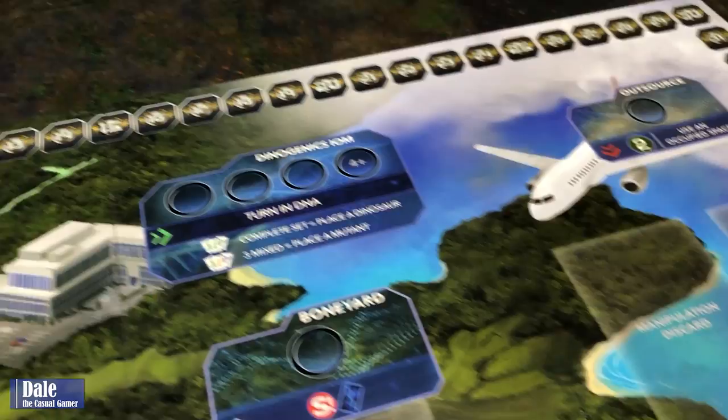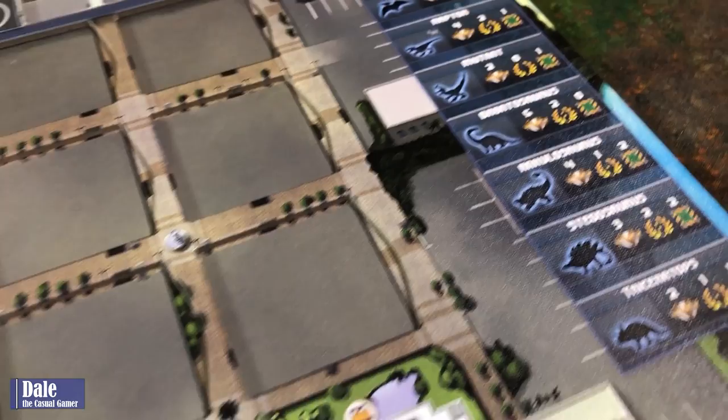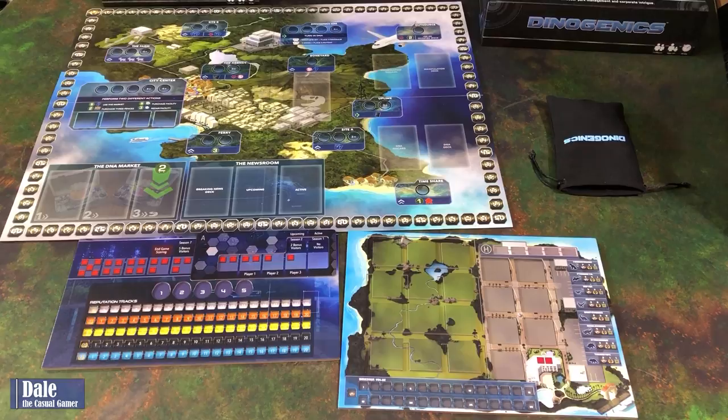Each player owns a private island and takes turns deploying workers to areas of the main board where they collect resources to enhance their parks. At the end of seven rounds, the park with the most victory points is deemed the winner and acquires enough market shares to buy out their competitors. We'll start with basic setup, then go through a typical round, and then get into solo play.